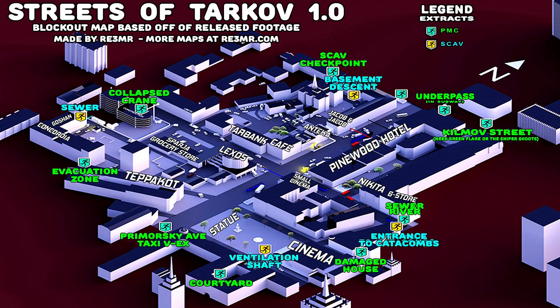Hey guys, so I know a lot of people are having issues with extraction on the new map Streets of Tarkov, so I figured I would take this map that was made by RE3MR — here's his website if you want to check out more of his stuff — and I highlighted and renamed a few things. I'm going to make an in-depth extraction guide for the PMC extracts on this map, just so that you guys don't lose any loot by not knowing where to go. I'll be going in a counterclockwise fashion, starting with Sewer River and working my way all the way around to Kilmott Street. I'll be starting with an X for my PMC's starting position and a circle for where he's going to end up.